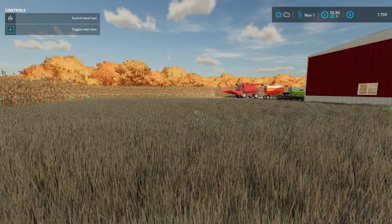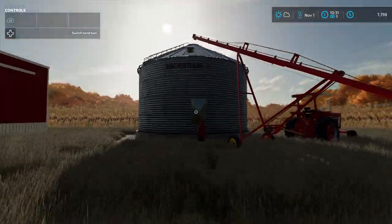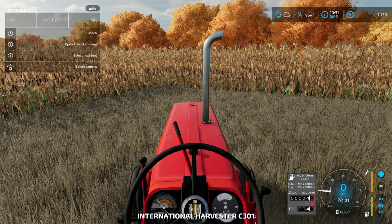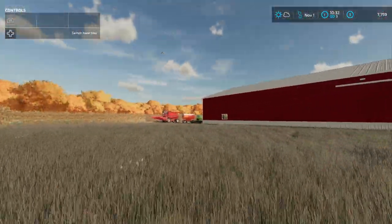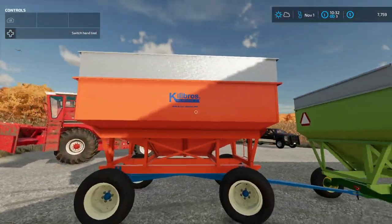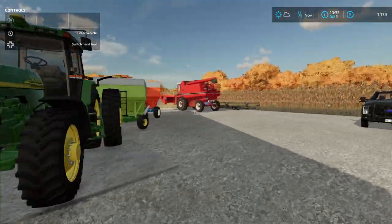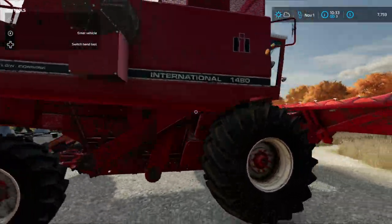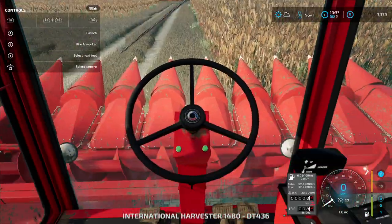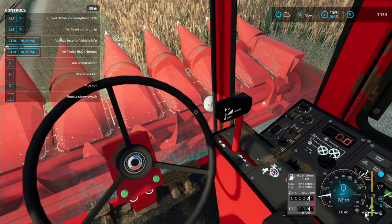Welcome back everybody! Today we are starting corn harvest. We did buy a bin and got it built. We also bought an 806 tractor, a Parker grain wagon, a Kill Bro, a Honda Rancher, and the biggest thing — a 1480 International Harvester with a corn header. We are going to be starting corn harvest today.